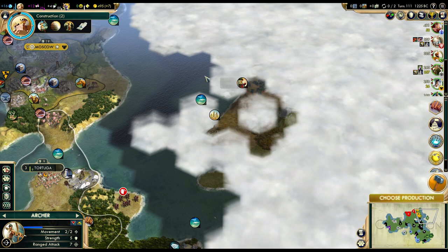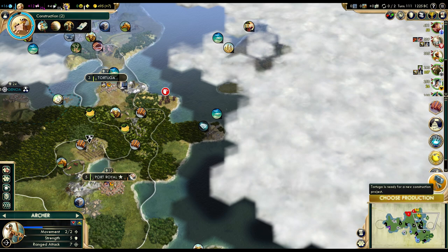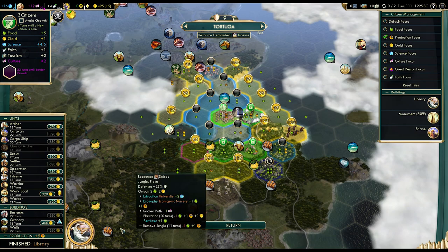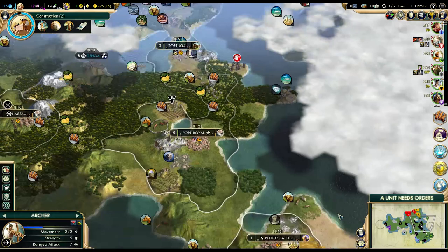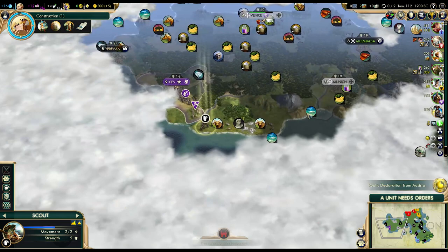I don't think anyone will settle that island... wait, I think there's a city here already. Yeah, there is — that kind of sucks. There's still space, but I might have to give that up. I guess we should work the bananas now. We got the library, so granary — we need a granary, especially when there are tiles that will benefit from it. This might end up being the last city we settle for now.